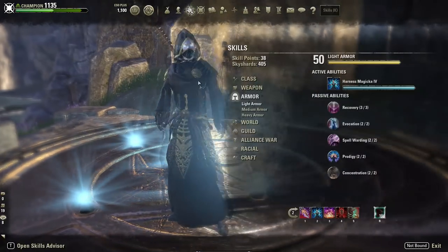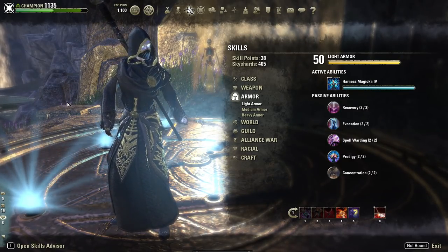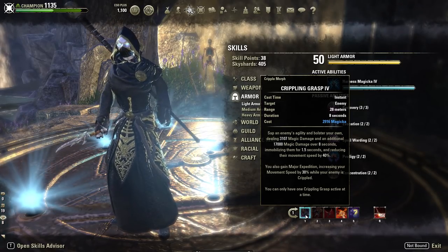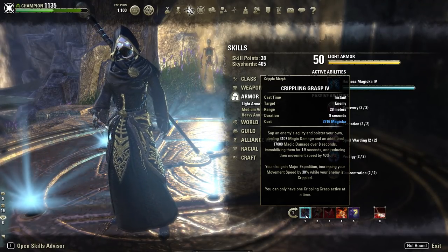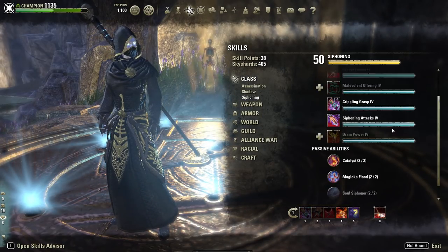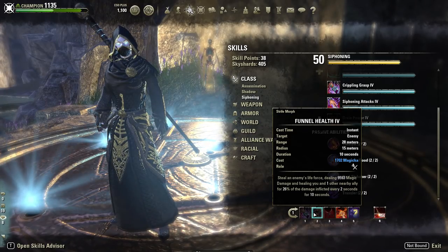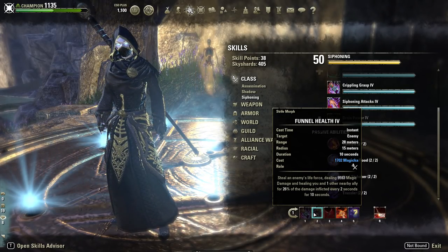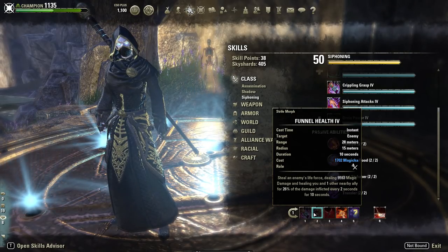For our skills: our first skill is Crippling Grasp — your smaller DoT on the Nightblade, but PVE is all about DoTs for overall higher damage. We also need a siphoning skill on the front bar to give us 8% extra Magicka from siphoning passives. We'd also have Funnel Health here as our spammable DPS — in PVE you're not literally spamming it, but when all your DoTs are ticking and you need a filler, Funnel Health heals your group, is strong DPS, and is quite sustainable.